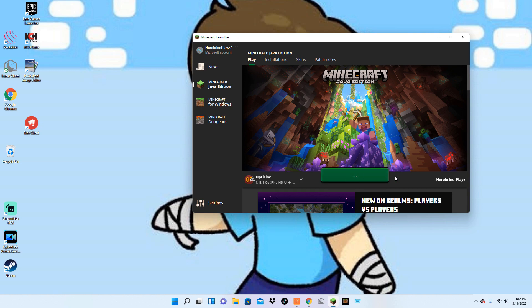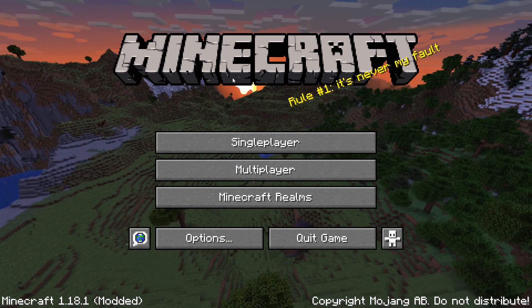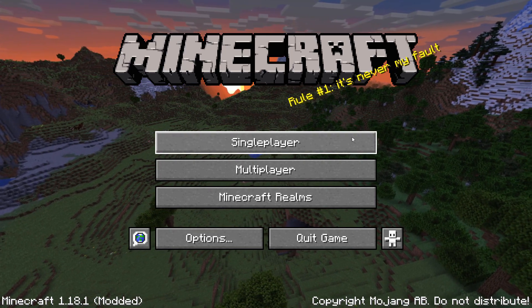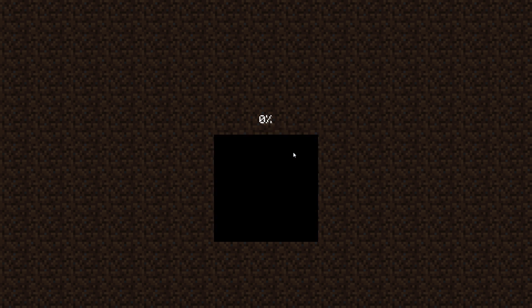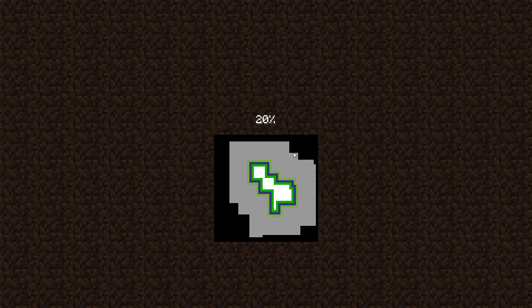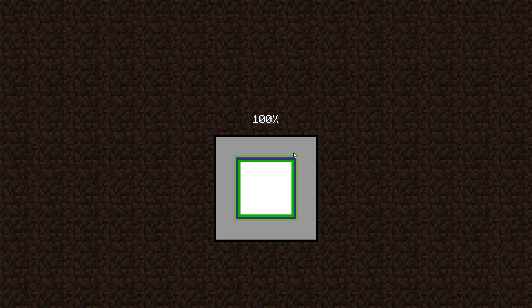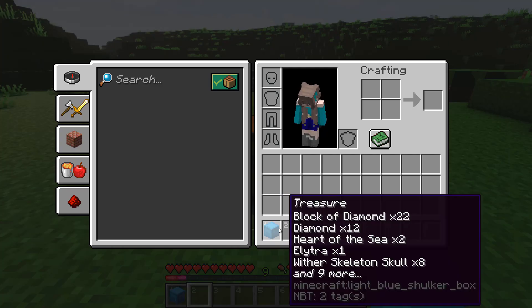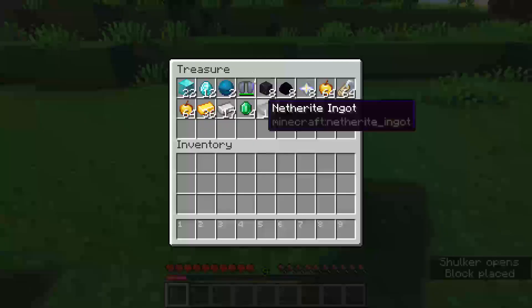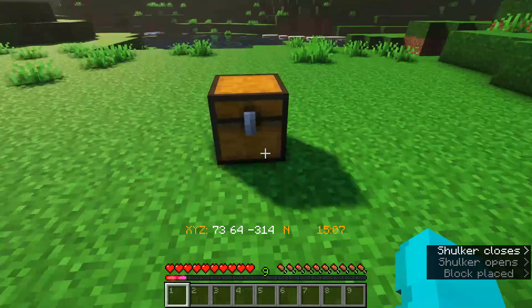So now we're going to open Minecraft up again — this might take a bit. Alright, so now we're back here in Minecraft. We're going to go back into our world, and if everything worked correctly, we should have two Shulker Boxes: one in our inventory and one in the chest. So let's see. Alright, so far so good. I have the Shulker Box in my inventory and it has all the items inside of it.